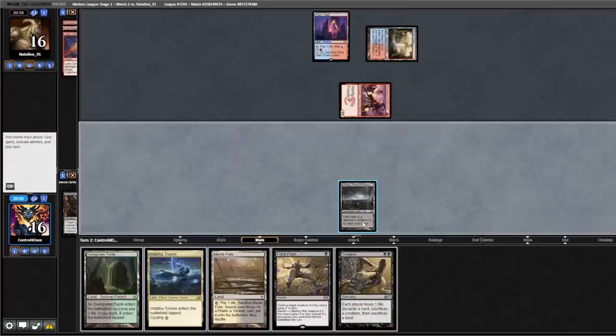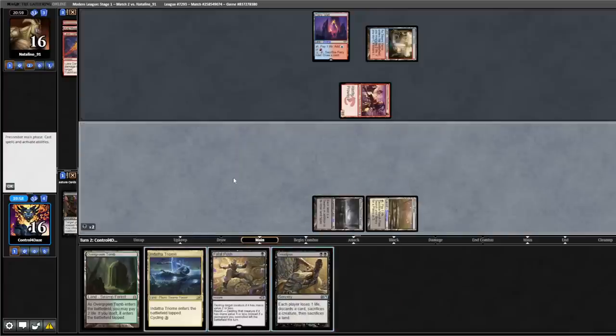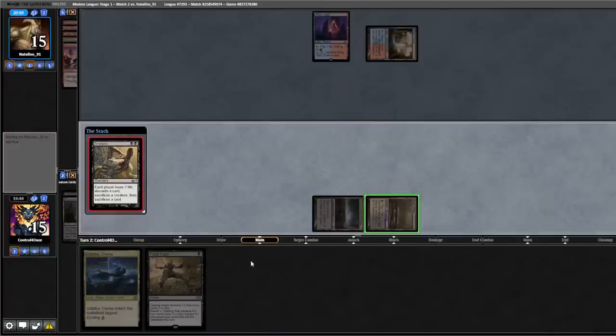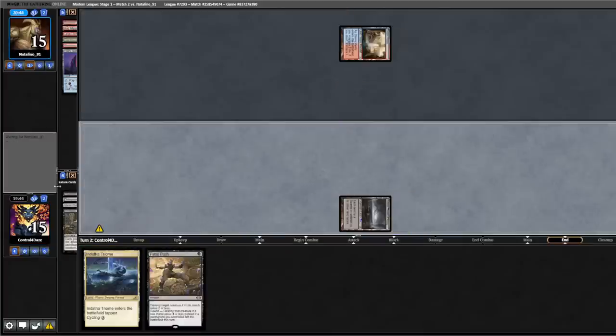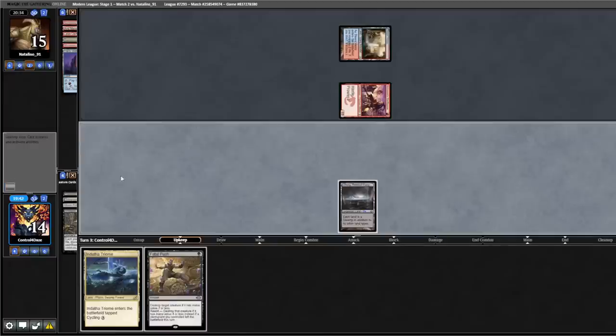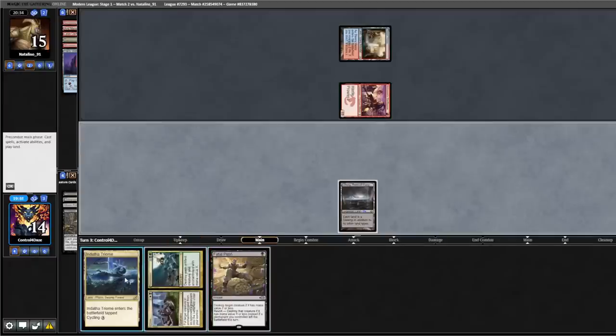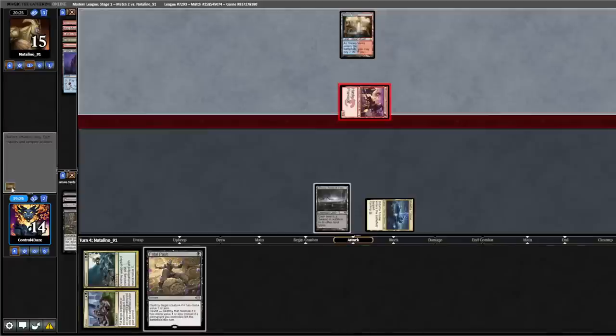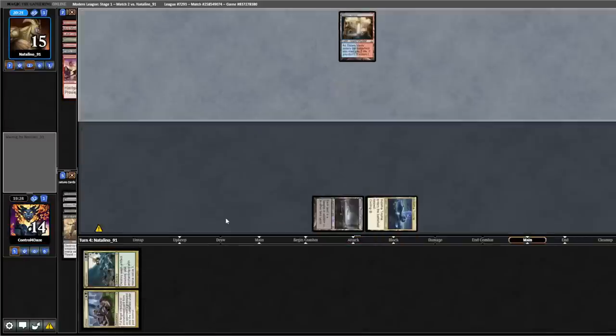We play out Marsh Flats, cast Smallpox discarding the Overgrown Tomb, sacrifice Marsh Flats. Opponent plays another Swiftspear. We drew Crime and Punishment, play out the Triome, pass back. Opponent attacks for one, we push it. Back to us — another land, pass back.